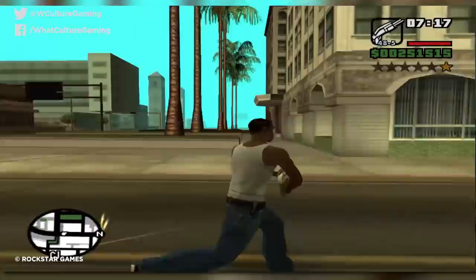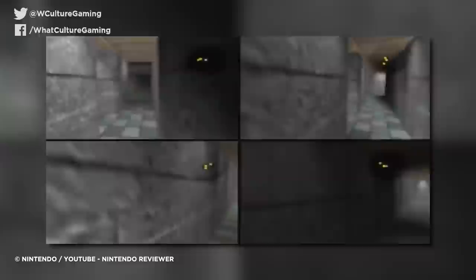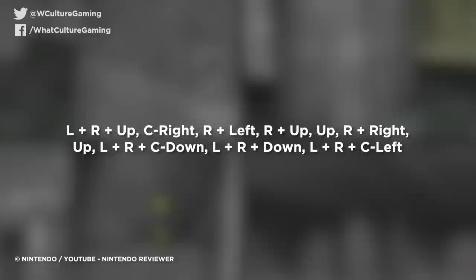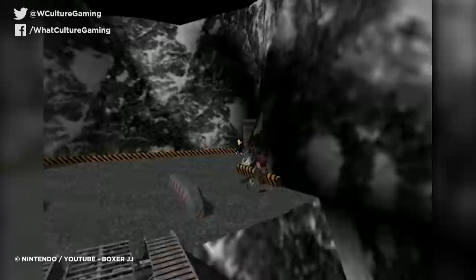Number 9: DK Mode - GoldenEye 007. GoldenEye 007 is one of the greatest multiplayer FPS games of all time, and it also happens to boast one of the most iconic cheats in video game history, known as DK Mode. By inputting the code that you will see on screen, or by beating the level Runaway on Agent difficulty in under five minutes, all in-game character models will have enlarged heads and arms, making them resemble the one and only Donkey Kong. Hence the name.